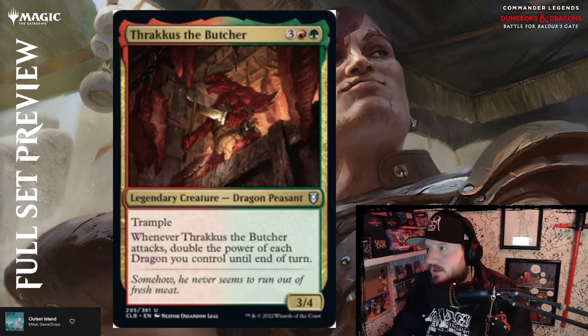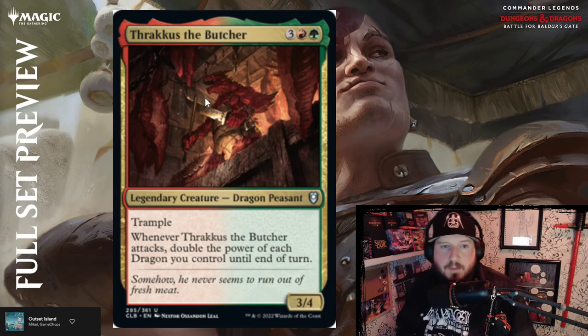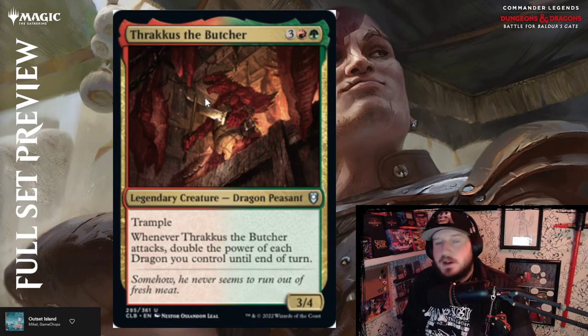Thrakkus the Butcher — three, red and green for a 3/4 Dragon Peasant with trample. Whenever Thrakkus attacks, double the power of each Dragon you control until end of turn. Really powerful, especially in a Dragons deck.